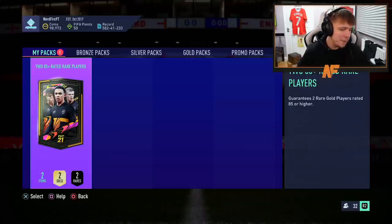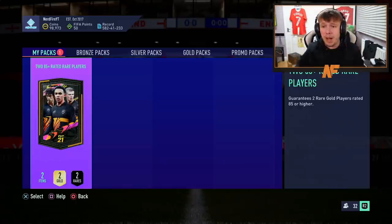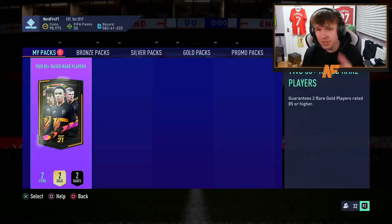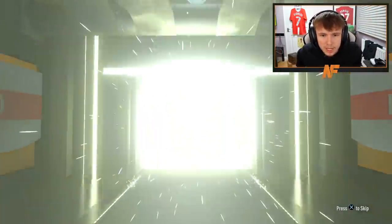Alright, that's enough talking — let's get into the packs. Here we go, I think this is the first time we've had this FIFA. Two 85-plus rated rare players. Hopefully we see walkouts in most of these packs. Here goes my one. Come on EA, show me the love, show me your Future Stars. Walkout! Not a Future Stars though — who's it going to be? Anyone decent?